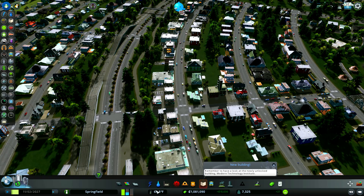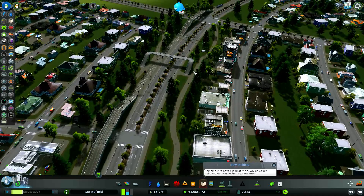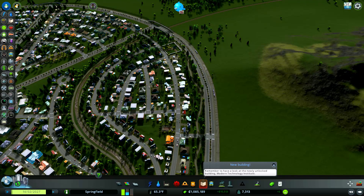I went ahead and beautified this section. You can see people are already using it — this is brand new. I put a nice little walkway for them to go up and over to the tram line where the tram stops right here, so it's easy for them to get there. I did another one over here at this tram stop. We should get more people going. There aren't very many people in this area yet because there's no one living over here — so these tram stops are pretty much empty.